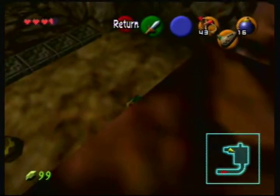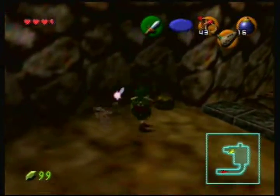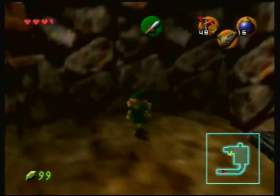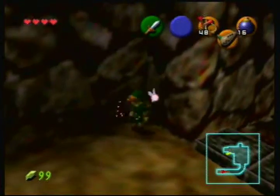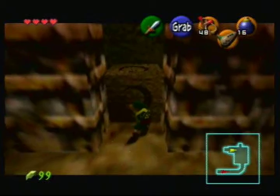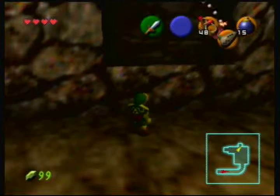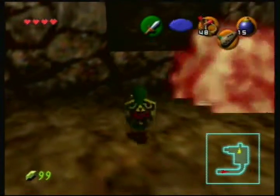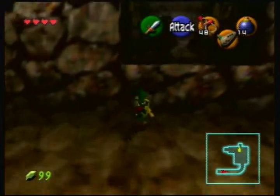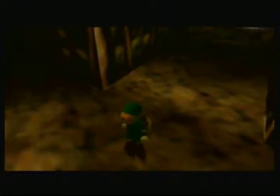Let's see if I have a fairy in the bottle - yeah I do, I'm gonna need a fairy anyway. If you're low on fairies, there's always a fairy fountain here. The fairies go through walls - they were trying to make it more fairy-like I suppose. Wait for the bomb, throw the bomb, and then go up.